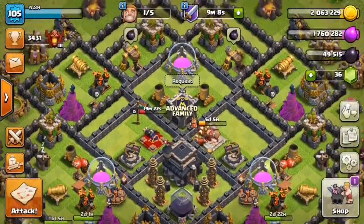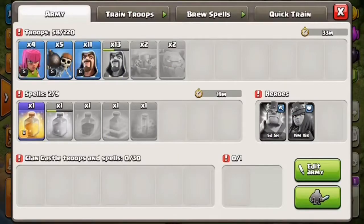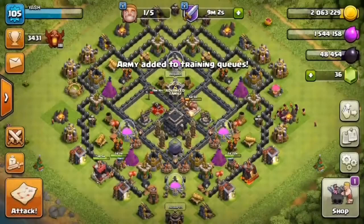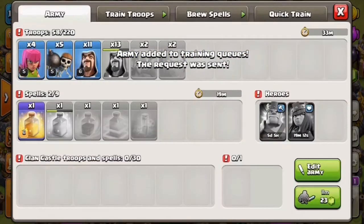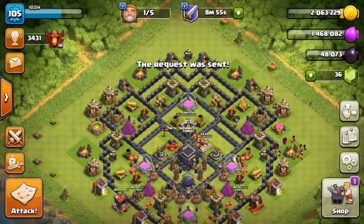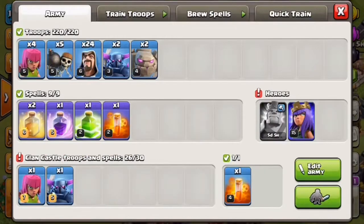Let's see if our army is trained — not yet. I will request some troops and train my army. I'll be back in 15 minutes. Hello guys, I'm back! Our army is trained and CC is full. Let's go try our luck in the multiplayer battles again.